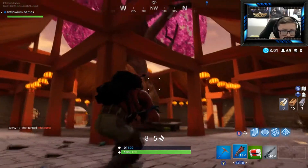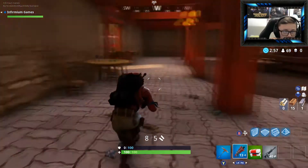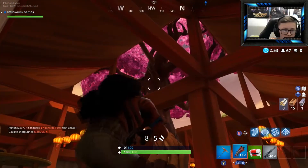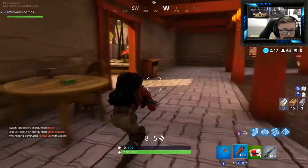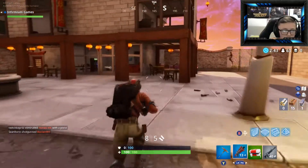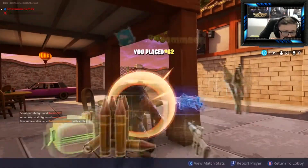Oh my god, there's a chest I can hear. Get this medkit and get this AR, and I think we're pretty much set. I'm just going to wait down in here for someone to come in. I'm a bit confused where the chest is to be honest. There's definitely someone close by. I love the look of this — it's so nice. It's purple, pink — blossom trees, maybe.